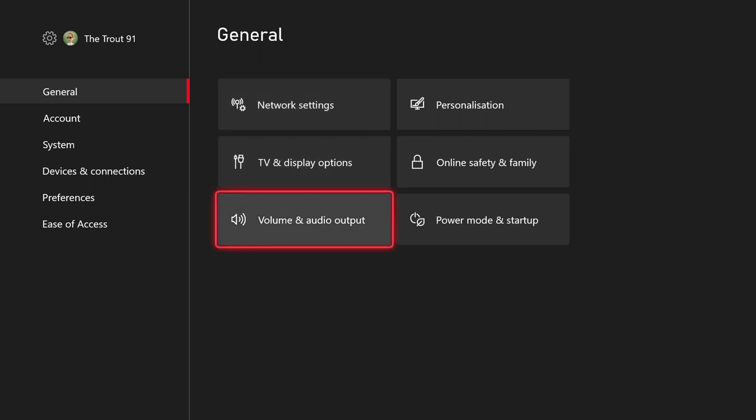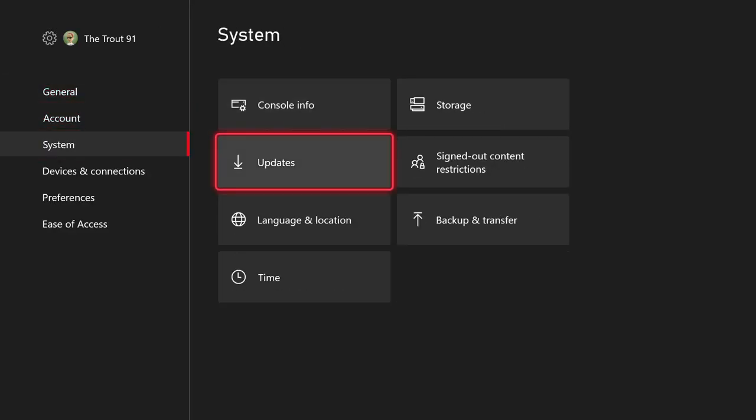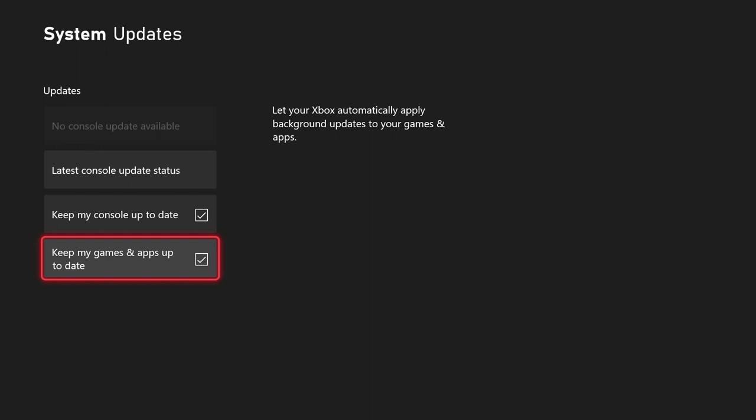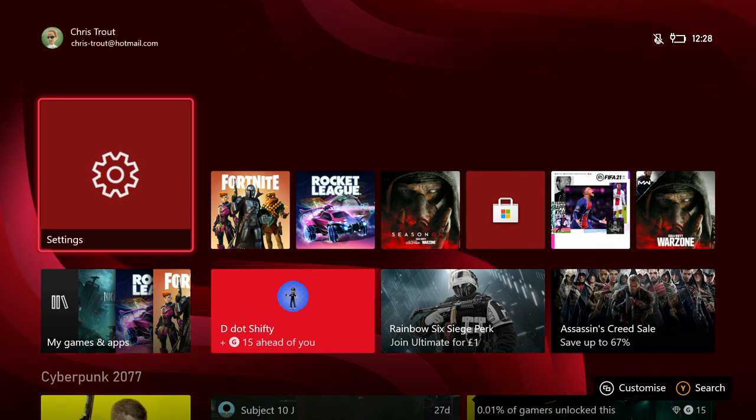Head to Settings, then Power and Startup, and choose Instant On power mode. Once done, come back out to the main settings menu and head to the System tab. Scroll to Updates and ensure that all of the checkboxes are ticked. This will mean that your updates will download even when the Xbox isn't on.